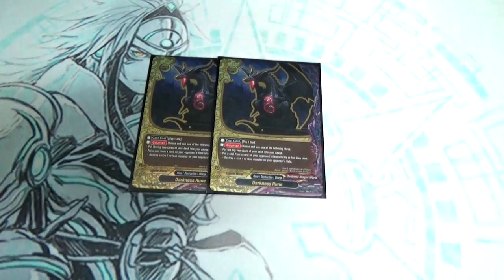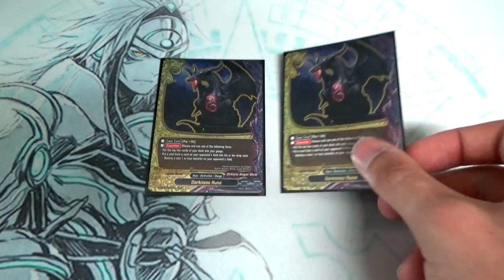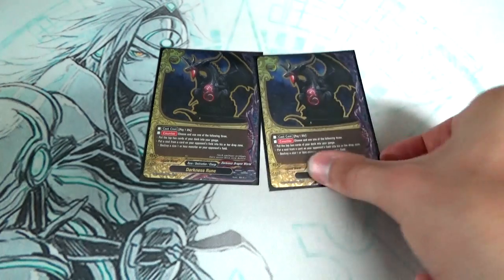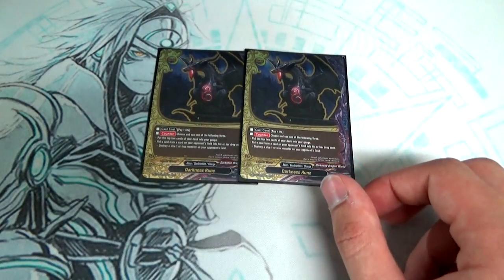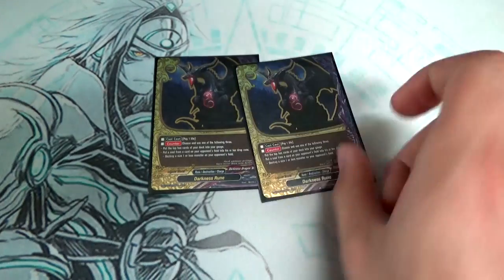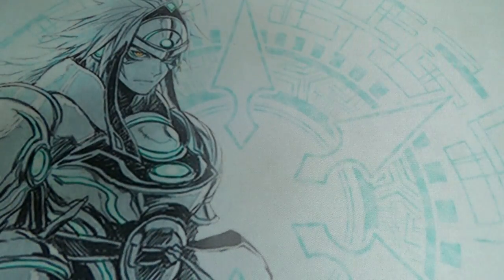We have 2 copies of Darkness Rune. It's a dual card similar to Future Astrology with three abilities — you can only use one when you cast it. It's a life counter: you can either put the top two cards of your deck into your gauge, send one soul card from your opponent's field to the drop, or destroy a size 1 or less monster on your opponent's field. If I don't have Loki, I can use this to pick out one soul. And since it's a counter, if your opponent calls a card like Star Remnant, you can immediately destroy it before they call another monster.